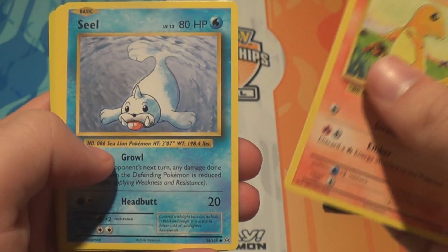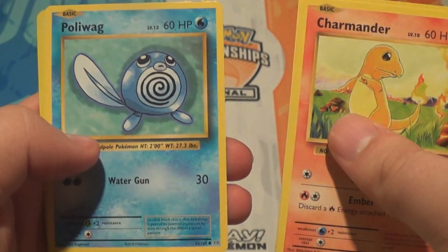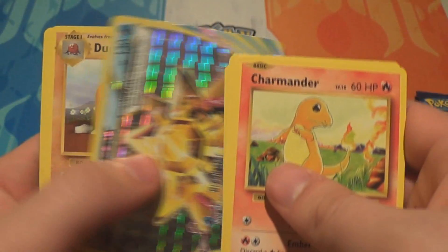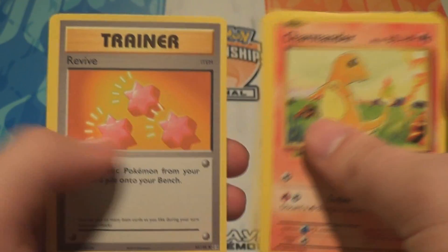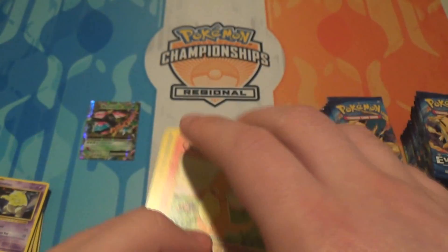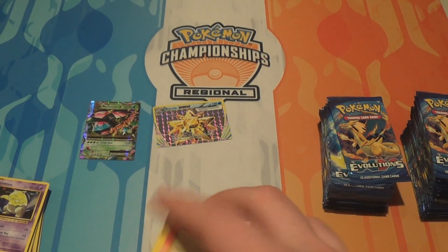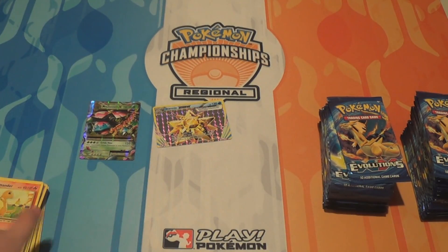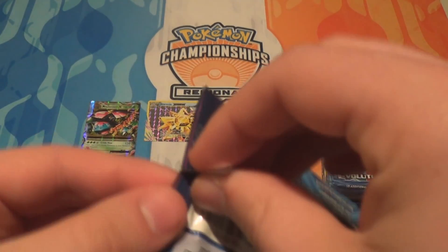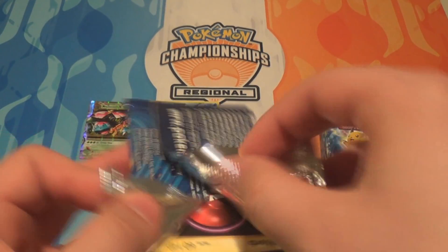Pack five: a Charmander, a Seel, a Magnemite, a Ghastly, a Poliwag, a Starmie Break, a Dugtrio, a Revive, a Misty's Determination, and a Koffing. Breaks, along with EXs and Mega EXs, are some of the ones completely new to the set — not present in base set, because these mechanics were introduced fairly recently.